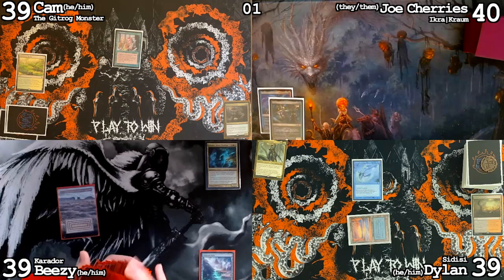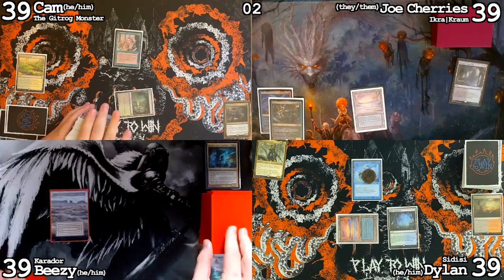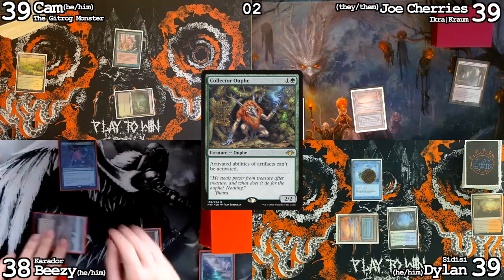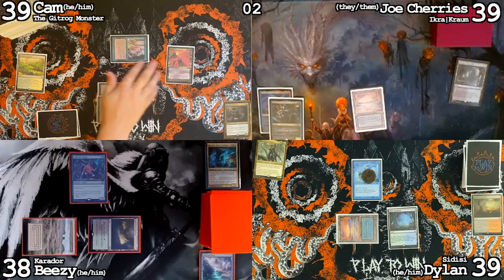Pay for Mystic Remora to stay around. Draw, Misty Rainforest, pass. Draw, play Nurturing Peatland, ouch for one, play a Collector Ouphe and pass at 38. Draw for my turn, play a Blooming Marsh, cast Squandered Resources — Mystic Remora trigger. Joe, I'm going to attack you for one. Pass. Draw, play a Tapal and not feed the stupid fish because I'm smart, pass.